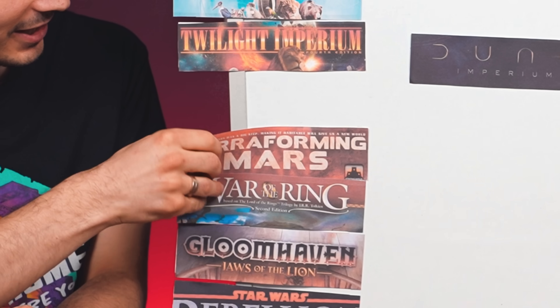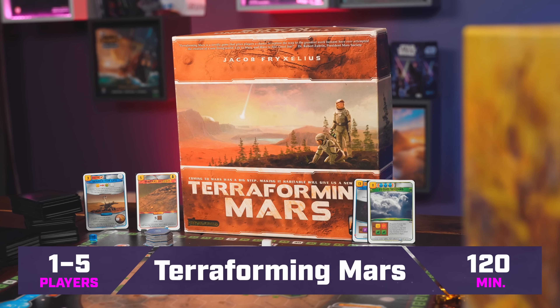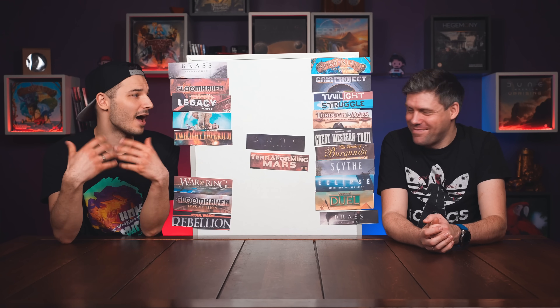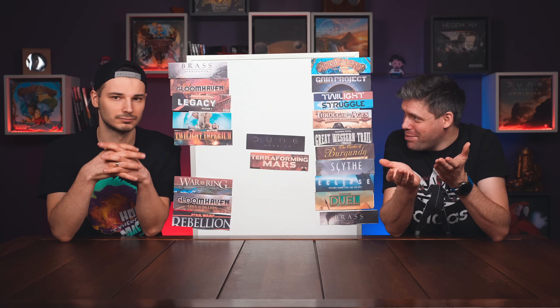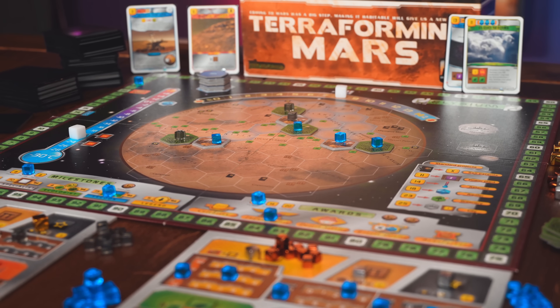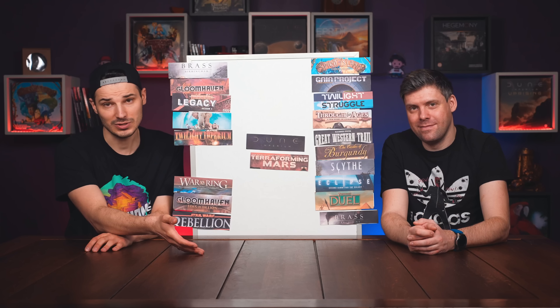Terraforming Mars is an engine builder where you play the game until Mars is habitable. All players make it habitable by playing cards and making the environment nicer. You get a bunch of cards, you want to play a bunch of cards, but you can't play all of them. There's also a board where you place certain tiles that give you score and build your engine. In the game you will play more and more cards, and these cards will produce more and more resources, which you use to buy even more cards.